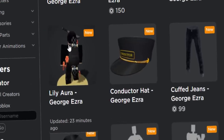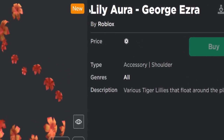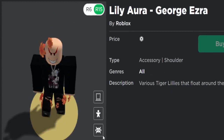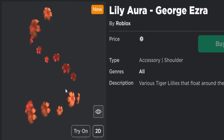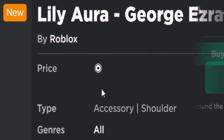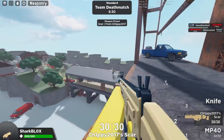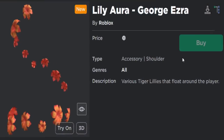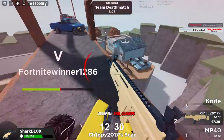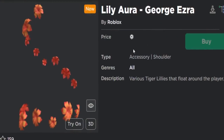If you guys happen to click on one of these items, it'll end up looking just like this. Using the Lily Aura as an example — the item works, the accessory itself is perfectly fine, but the price and the buy button are completely broken. The price shows zero Robux with a Robux logo and that's it — no price amount or anything. If I try and buy it, it doesn't work. But technically, the item is not off sale and it's not on sale either. It's actually glitched.